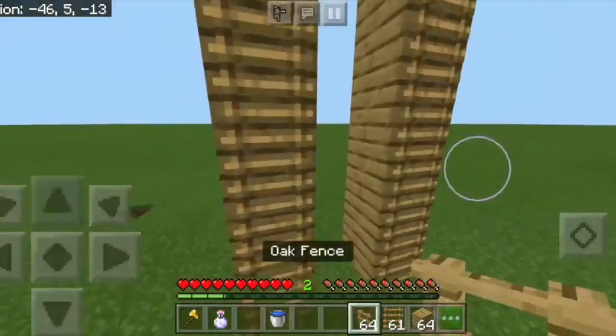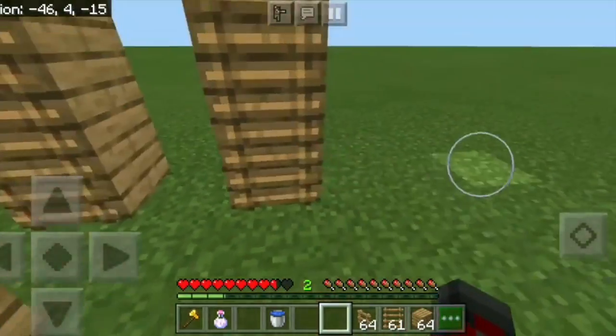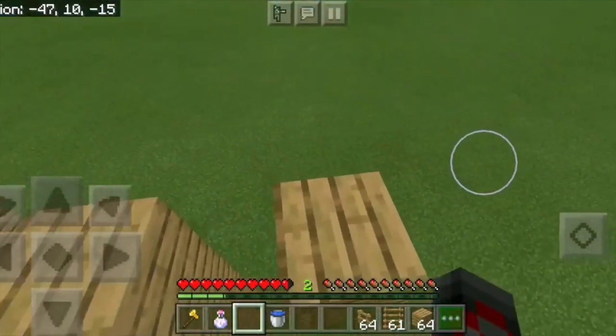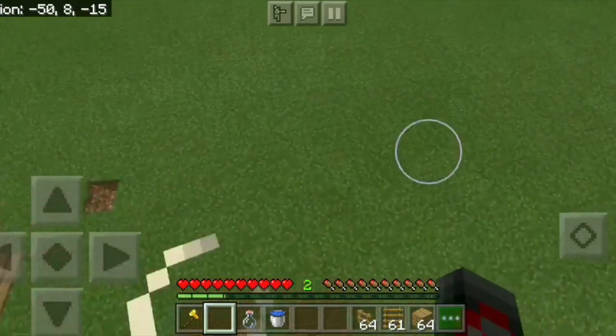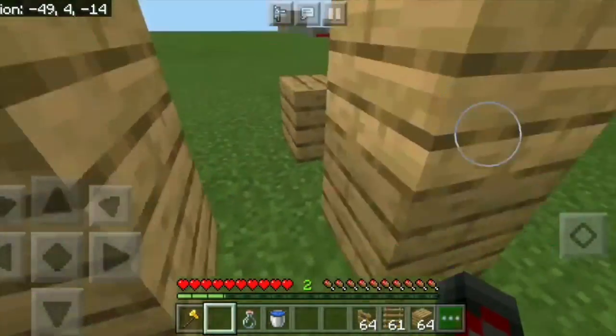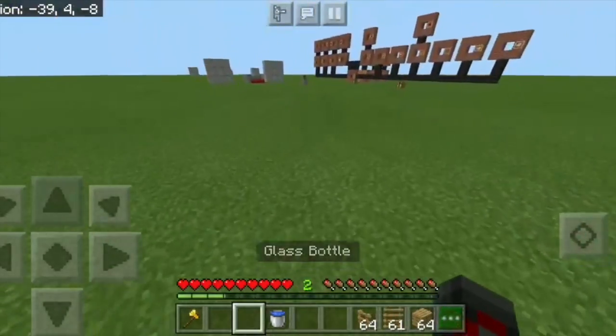Next we have the potion of slow falling. I'll do a little demonstration — falling down I take one and a half hearts of damage. Now I'll go up and drink the slow falling potion. You'll notice that I fall slowly and nothing happens — no fall damage.